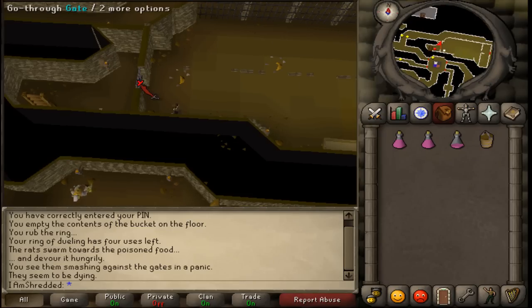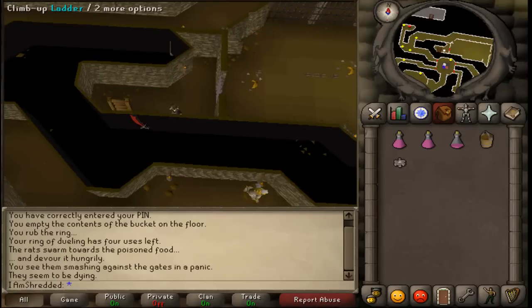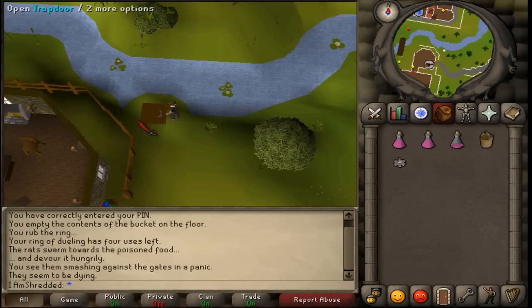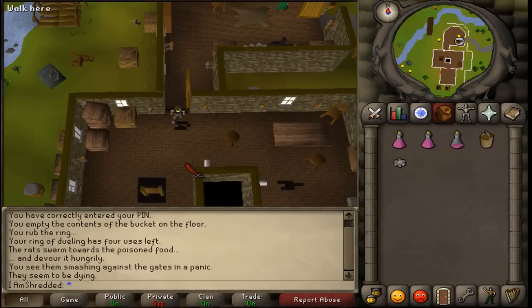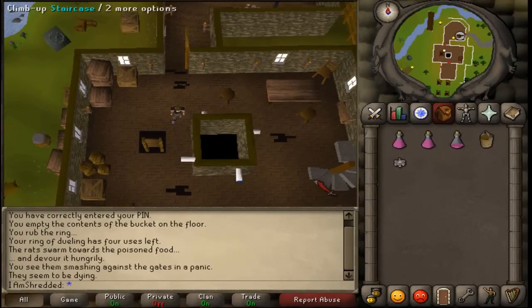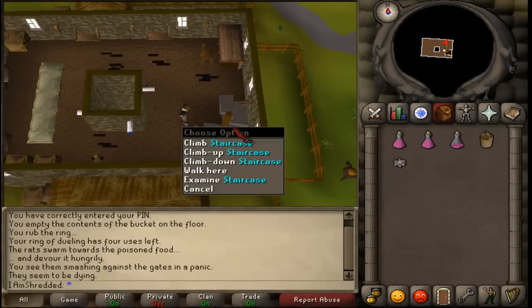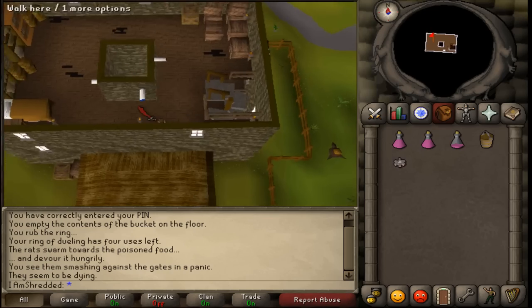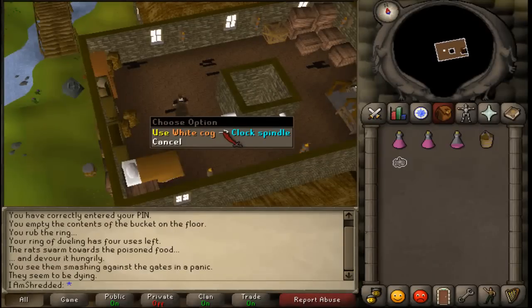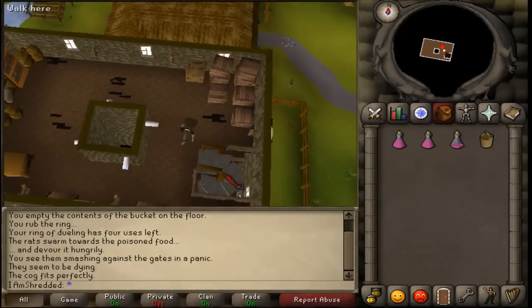Then open the western door and take the white cog. Climb up the ladder just next to it. Now you are back at the clock tower — just run a bit south, enter the clock tower, go back to the southern room. In the south-eastern corner you will find a staircase. Climb up the staircase to the third floor. Go stand on the western side of this square and use your white cog on the clock spindle. When it fits perfectly, climb back down the staircase to the main floor.